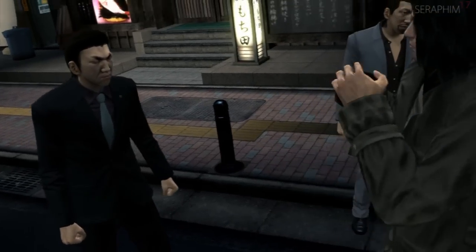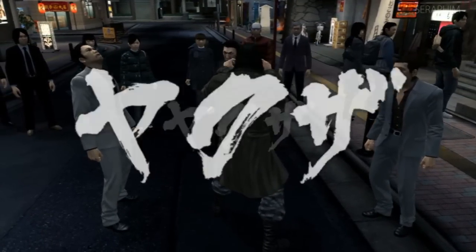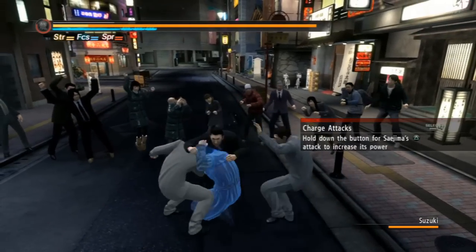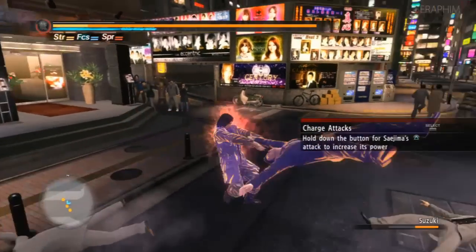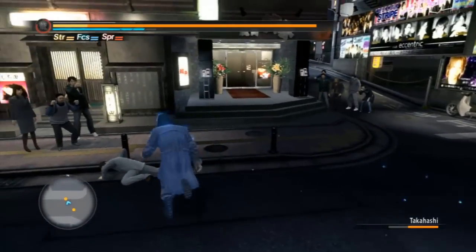Hello there, Sarah from Seventeen once again. This is my Yakuza 5 extra hard difficulty video walkthrough. This is part two — Tiger Saejima — and we're immediately thrown into the first battle, which if you're playing a new game hard run, is one of the hardest fights in the game because Saejima has no moves and he's slow.